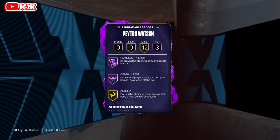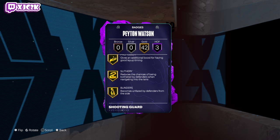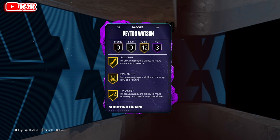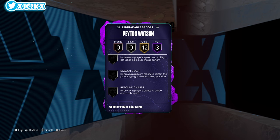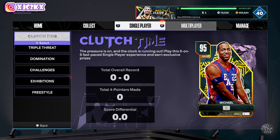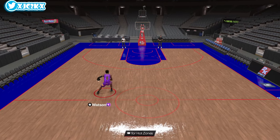Badge-wise, 3 Hall of Famers: Fearless Finisher, Off-Ball Pest, and Blow By. Not the greatest HOFs, but Blow By and Off-Ball Pest are both good ones. He has 42 golds: Fast Twitch, Post Riser, Blinders, Catch and Shoot, Claymore, Corner Specialist, Dead Eye, Green Machine, Guard Up, Limitless Range, Slippery, Off-Ball, Handles for Days, Unpluckable, Anchor, Chase Down, Clamps, Glove, Interceptor, Pick Dodger, Post Lockdown, Pogo Stick, Speed Booster, Fast Feet, Right Stick Gripper, Bulldozer. I would add Rebound Chaser, Bailout, and Break Starter if you badge him out.